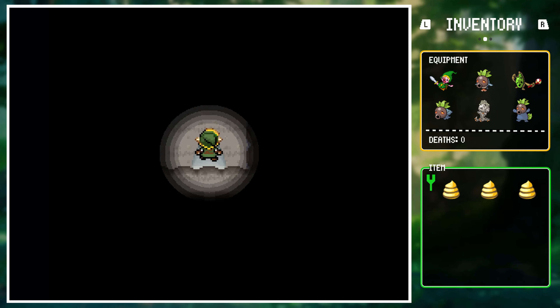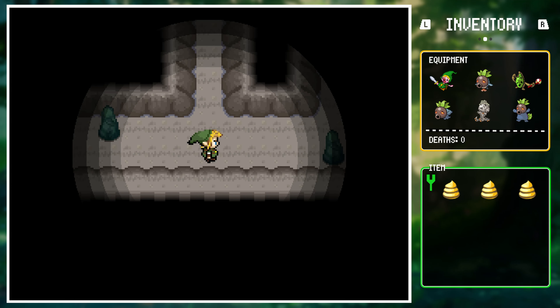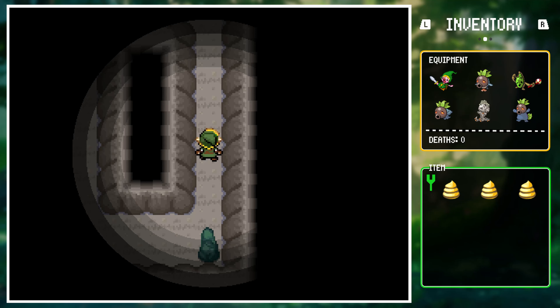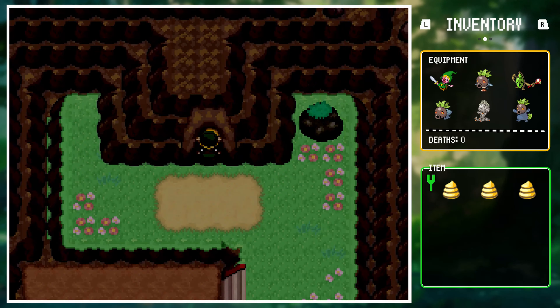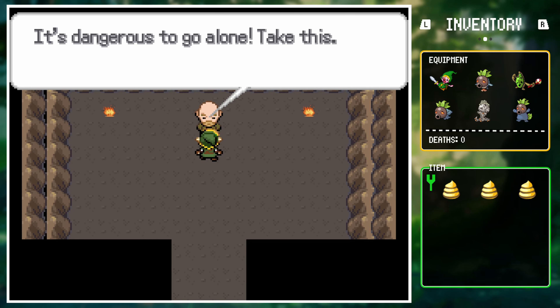Link made it to Rock Tunnel — pretty uneventful, nothing life-threatening like some of the other caves he's been in. He did find a familiar face who offered help: 'It's dangerous to go alone, take this!' As Link looked at the weapon, he thought he'd never seen a sword of quite that shape or size — turns out it wasn't a sword at all, it was a Ditto disguise.